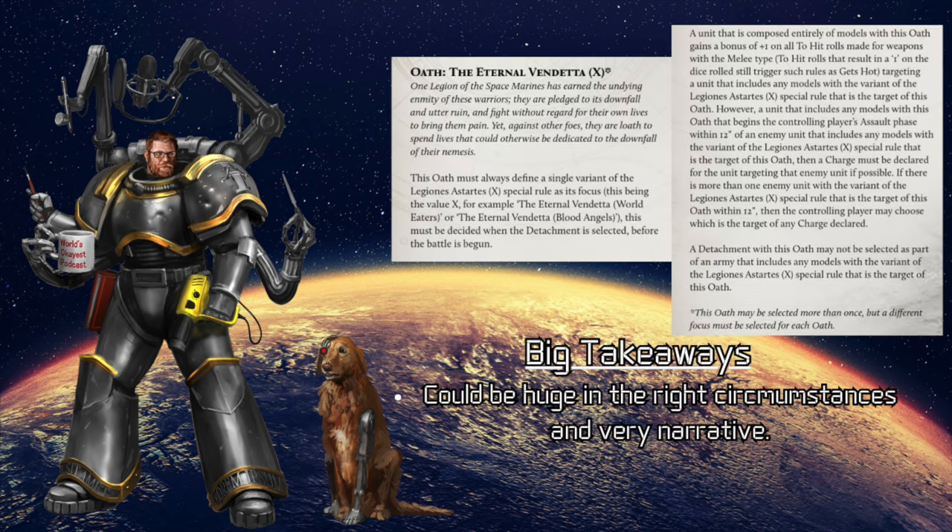The first Oath is the Oath of the Internal Vendetta, which is honestly one of my favorites. Not because it is particularly super strong — it's actually super limiting — but it definitely fits with a theme. When you select this Oath, you pick a certain flavor of Marine: so Word Bearers or Blood Angels, as listed in the rules. What this gives you is a plus one bonus to all rolls made for melee weapons against that Legion. However, you have a drawback: you have to charge if you're within 12 inches.